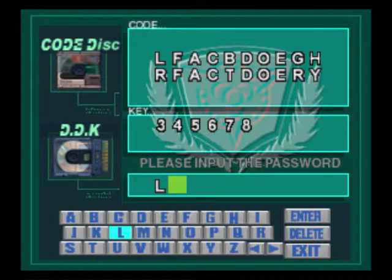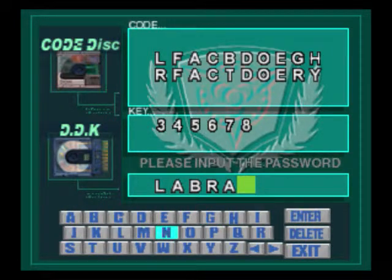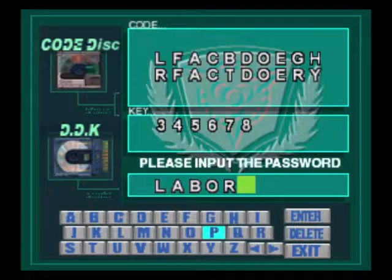The first letter is always the first letter of the thing. A, B, C, D, E, F, G... okay, L, A, B — Lab Rat! Bitcha bitcha, it's Lab Rat! Oops. No wait, it's Laboratory. Damn it. No, no, no, no.